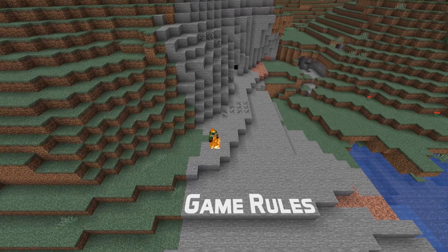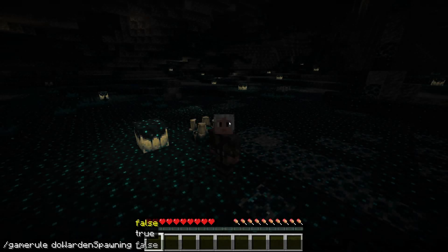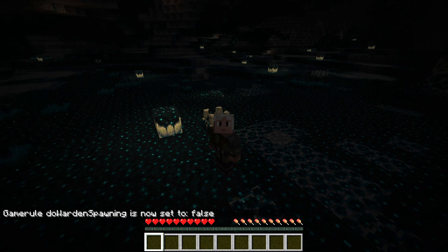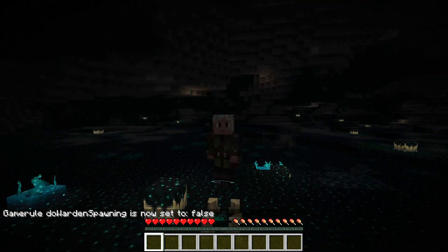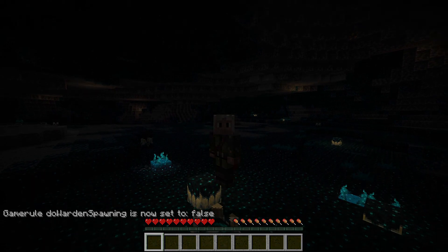Let's start with the new game rule. It's called Do Warden Spawning and works just like the other do-something spawning game rules. It is on by default and if you turn it off, wardens will not spawn. You'll still get all the other effects from shriekers and such, but no wardens will spawn.